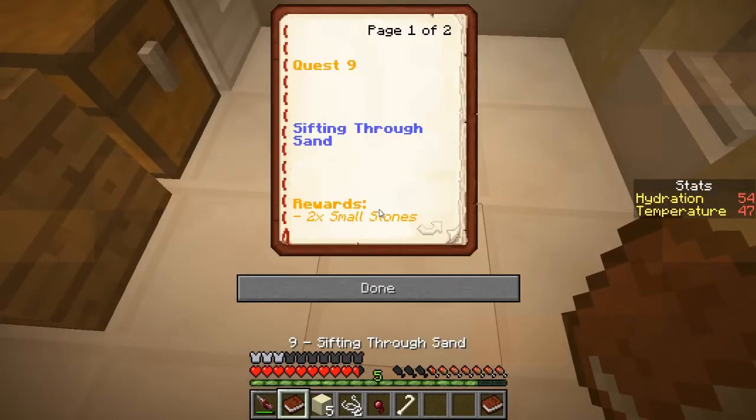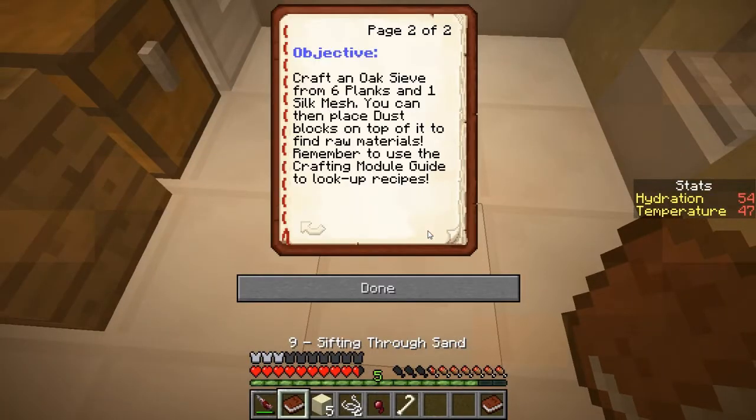So we needed to make a sieve. You craft an oak sieve from six planks and one silk mesh. You can then place dust blocks on top of it to find raw materials. Awesome! Remember to use the crafting module guide to look up recipes. So six planks and a silk mesh.